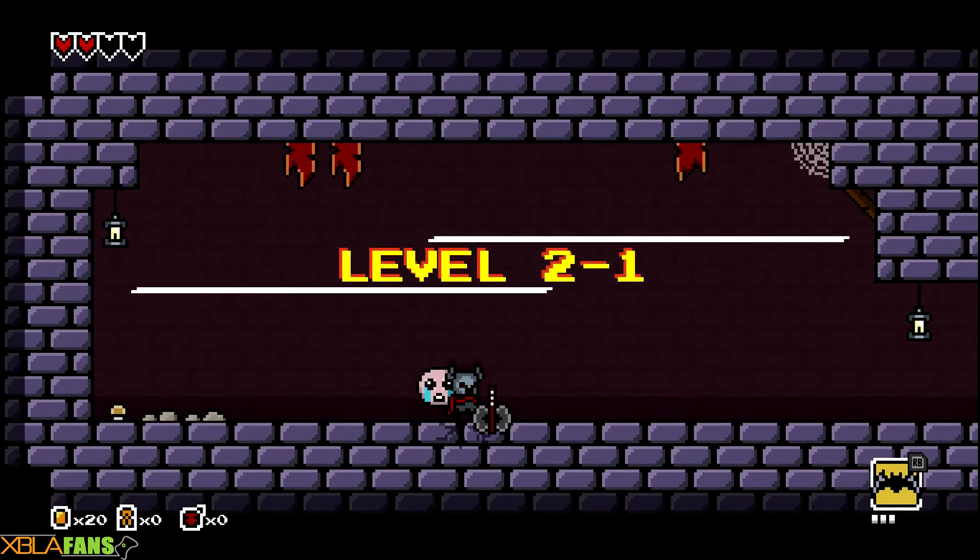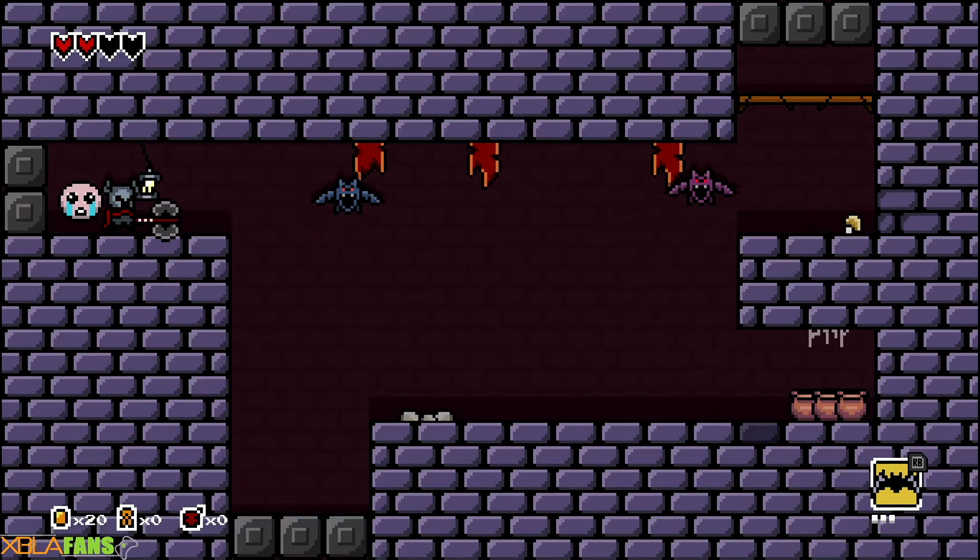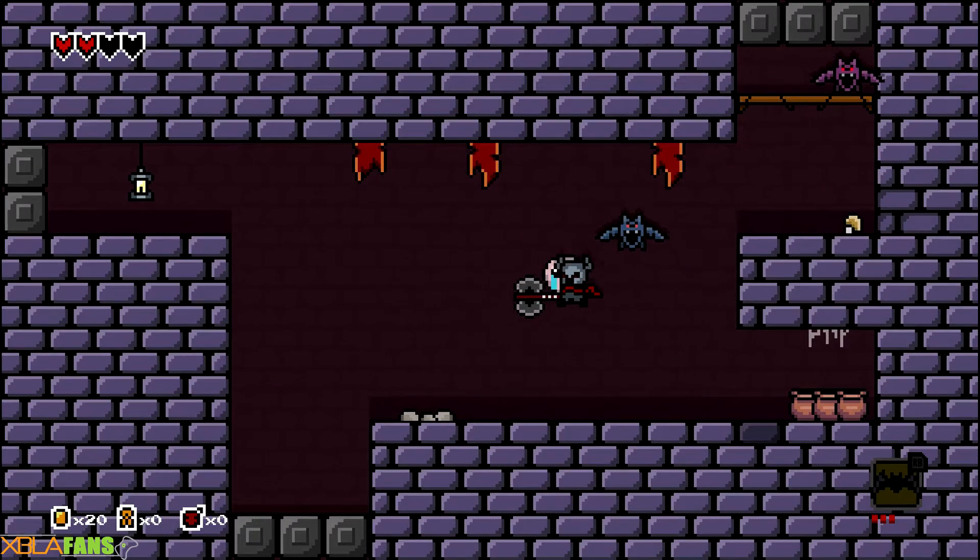Batarangs. So if you look in the bottom right, like Binding of Isaac, the item has a use, and then once you use it, for this one, I have to kill three enemies before I get it back.